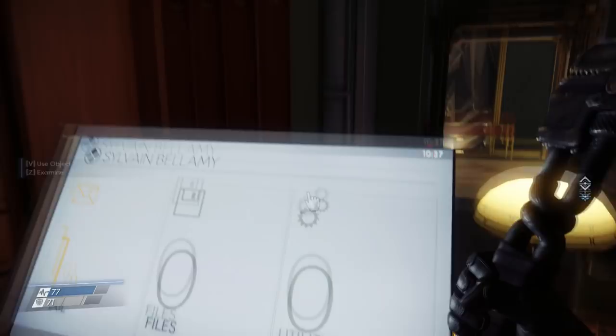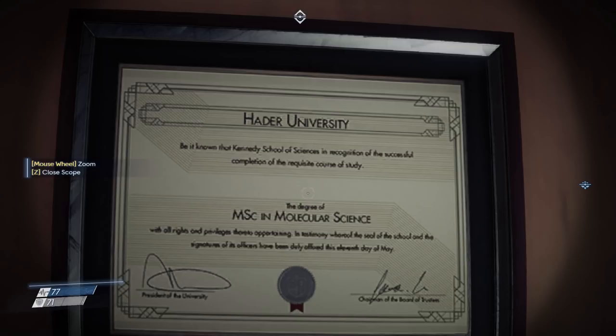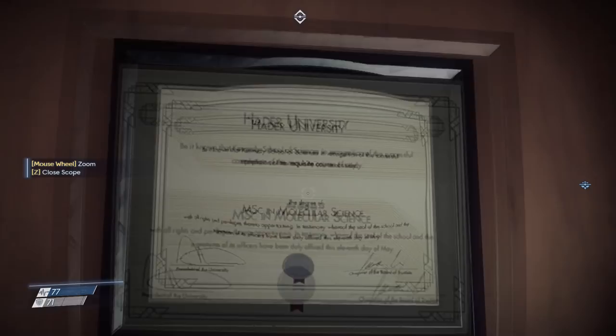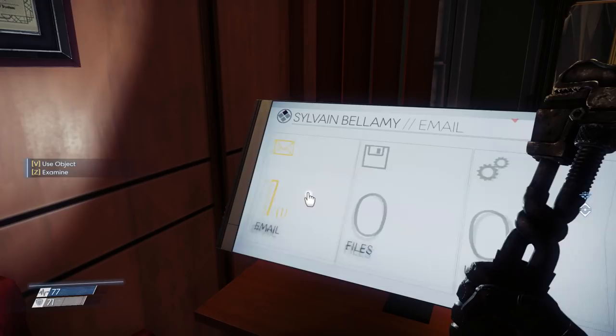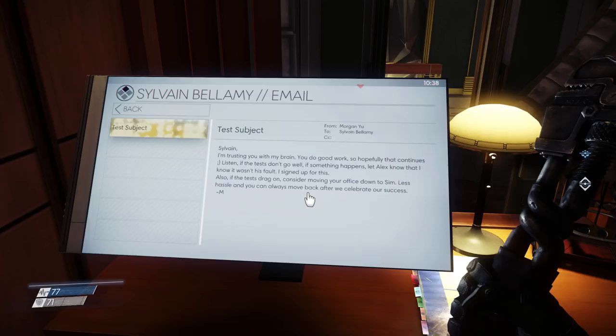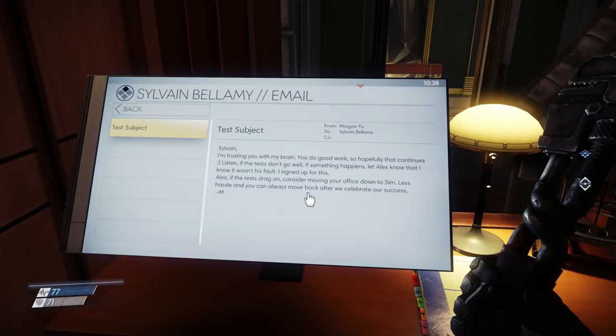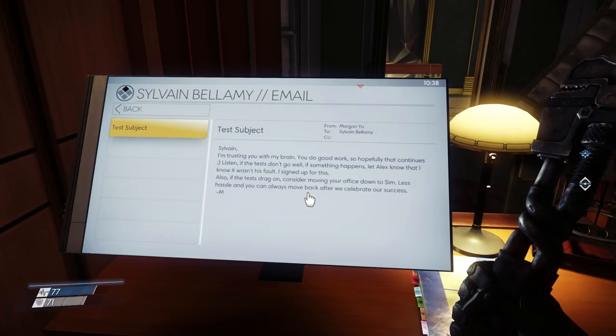Hayter University — all personnel should report to their workstation for the day. He's got one email sitting here: Test Subject from Morgan — that's from us to Bellamy. Sylvan, I'm trusting you with my brain. You do good work, so hopefully that continues. Wink. Listen, if the tests don't go well, if something happens, let Alex know that I know it wasn't his fault — I signed up for this. Also, if the tests drag on, consider moving your office down to Sim. Less hassle, and you can always move back after we celebrate our success. So that's why he was moving his office.